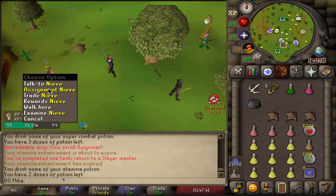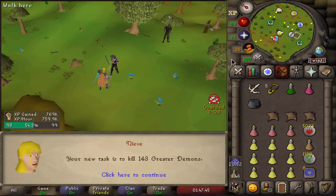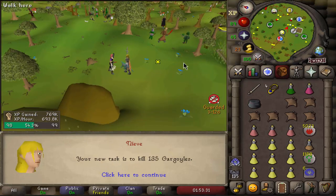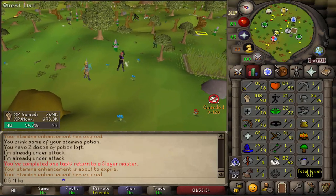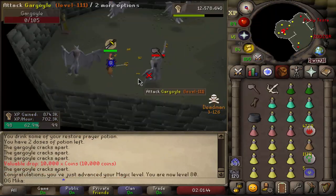I just want a good task so I can finish 99 Strength. Got Greater Demons again — skip. There we go, a task worth doing finally: some Gargoyles. Let's go ahead, get ourselves 99 Strength, and some extra money on top of that. 80 Magic as well — very nice.